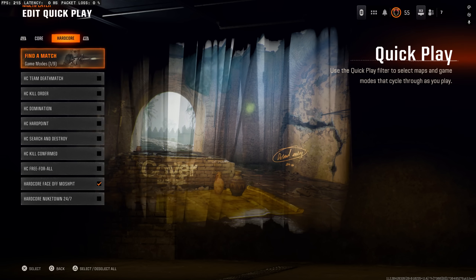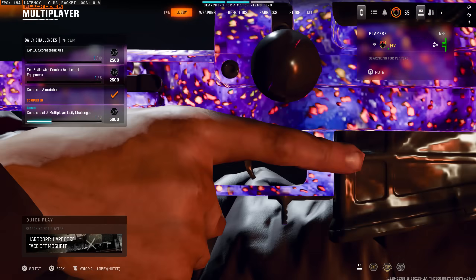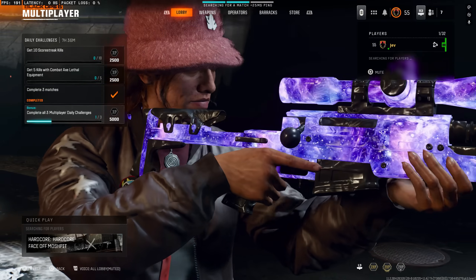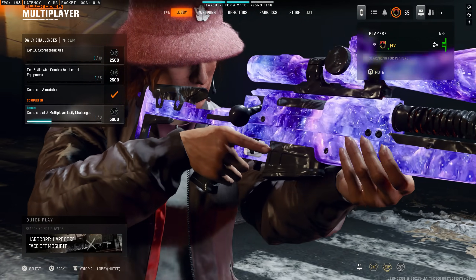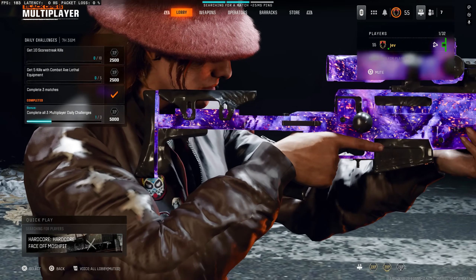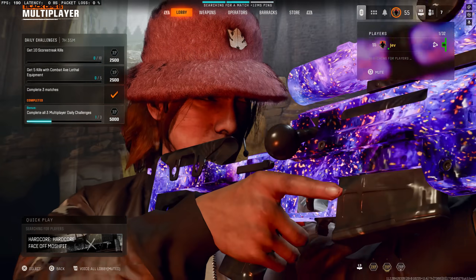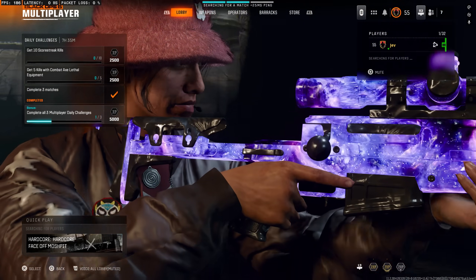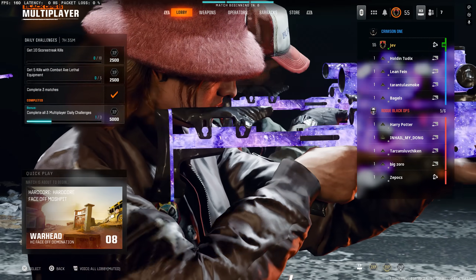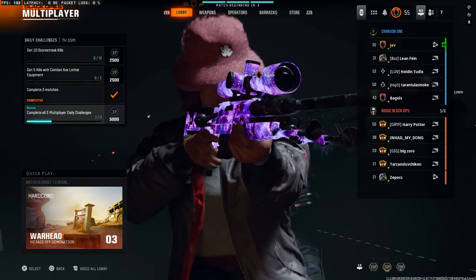Warhead again. It knows that I don't want Warhead — it will actively give me Warhead. I tested this whole thing out before: I got Warhead over 15 times in a row before it gave me a different map. To break that, I went into a different playlist and played a regular TDM in a different mode entirely — and then I still got Warhead again. There are like five or six faceoff maps. What are the odds it lands on the same side every single time? I'm genuinely baffled.